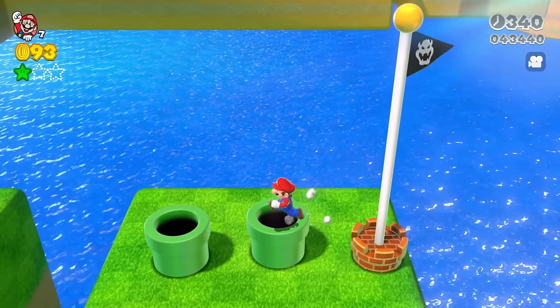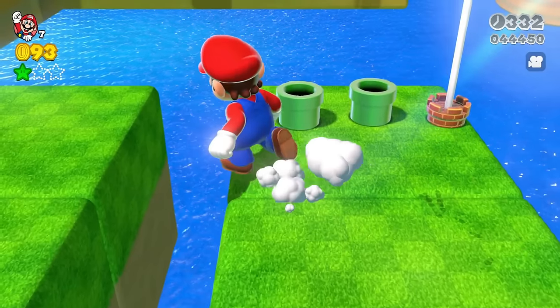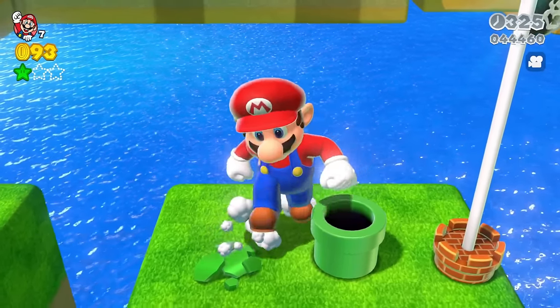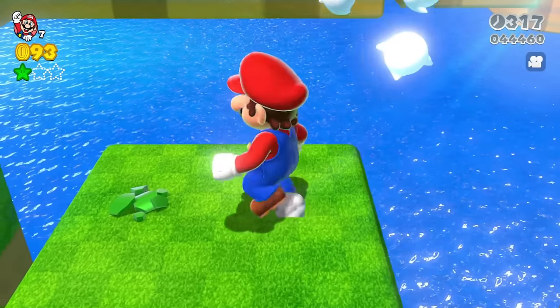If you try to go down the fake pipe, it just turns into coins/boos. Look at what happens when Giant Mario goes into each pipe — the real pipe, Mario destroys it. But the fake pipe, Mario can just keep walking into it and nothing happens. If you try to Ground Pound it, it turns into boos, just like what happens if you normally try to use it.